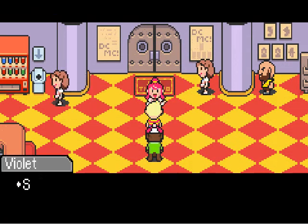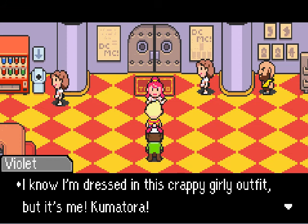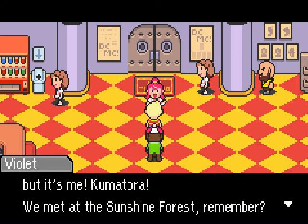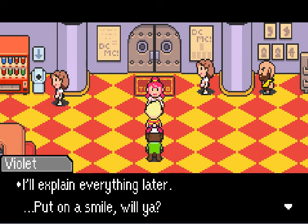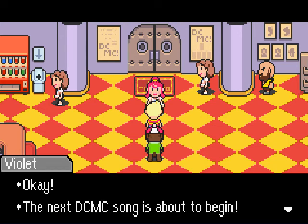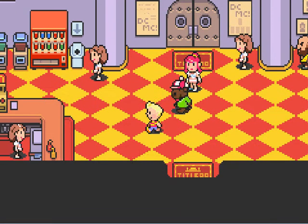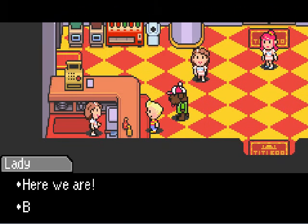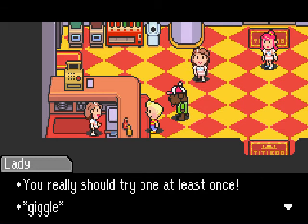So we're here in Club Tittyboo. 'Shh, listen but don't change the expression on your face. I know I'm dressed in this crappy girly outfit, but it's me — Kumatora.' Oh, it's Kumatora — we met at the Sunshine Forest. 'I'll explain everything later. Put on a smile, will ya?' The next DCMC concert song is about to begin. 'Please go on in and find some seats.' Here we are basically inside Club Tittyboo. You should really try it at least once.